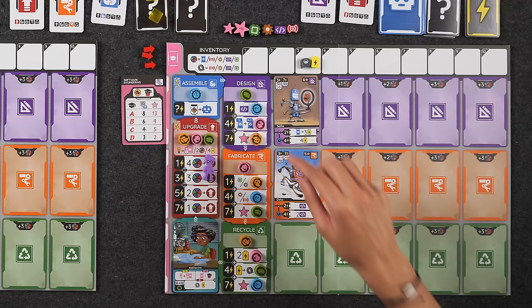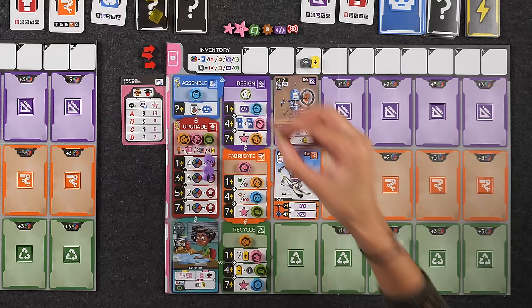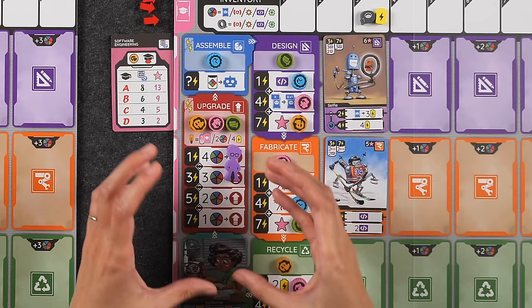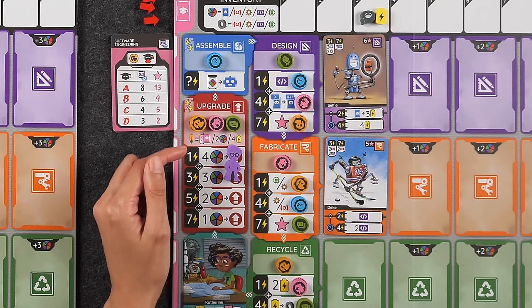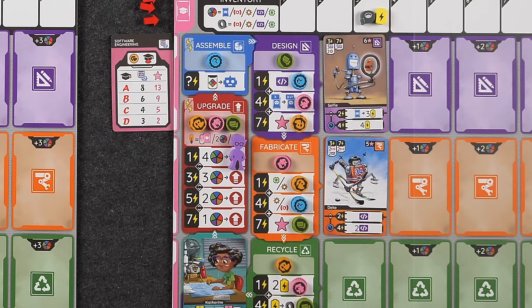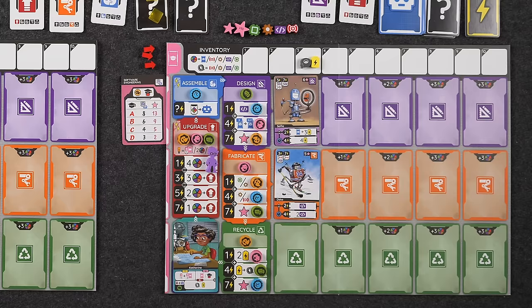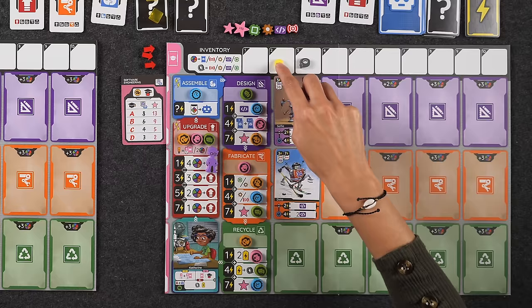Each player has 16 upgrade tokens scattered throughout their player board. The upgrade phase allows you to spend resources to remove any one of these tokens and either save it for later or use it to upgrade a robot, your class card, or your inventor. Each phase is represented by a menu of items you can do depending on the energy cost. With four total energy I can choose the three-energy row, spending three resources to do one upgrade. The upgrade and assemble phases are unique in that you can split your total energy — with four energy I could do both the second and top rows, splitting into a three and a one. Alternatively, spending batteries lets you increase your total energy for a specific phase.